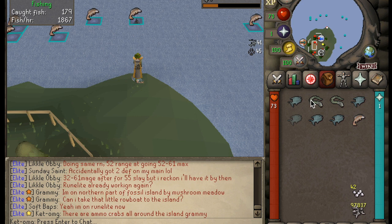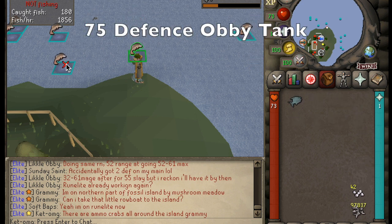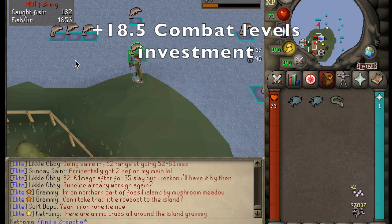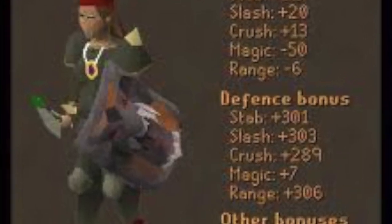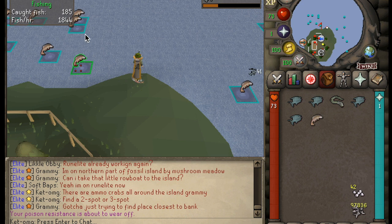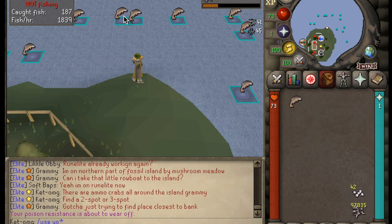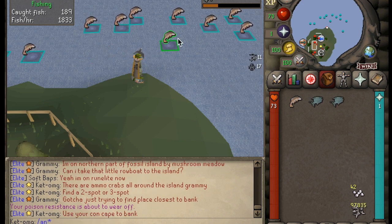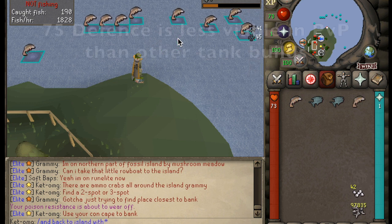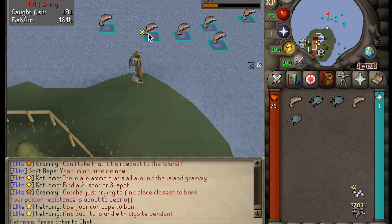The last tank option I'll discuss is the 75 defense build. Very similar to the 60 defense build but with quite a bit more combat level investment. At this level you unlock the dragonfire shield, primordial boots, and all high-level tiered armors such as Bandos, Third Age, Barrows, and the new Justiciar. If you PvP a lot, I recommend sticking with a lower defense build, but this is a very niche and cool build to try — just less viable for PKing than the aforementioned options.